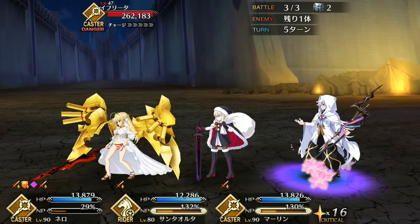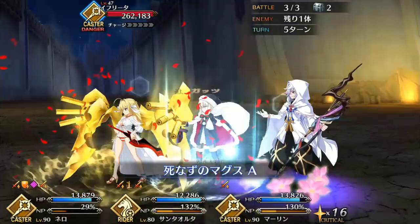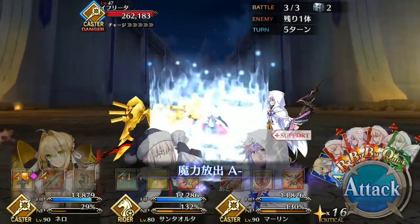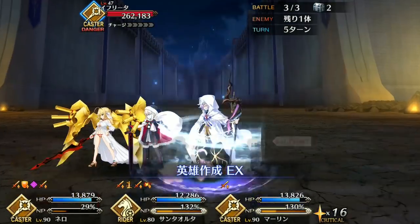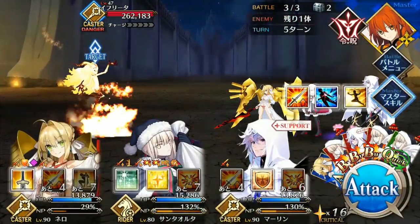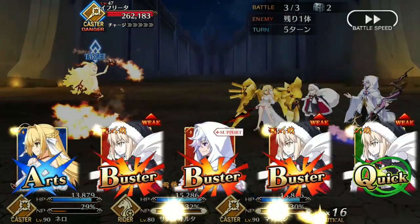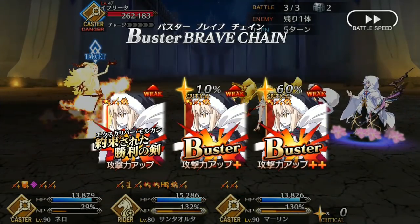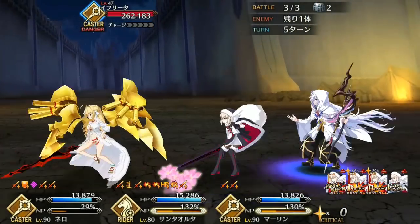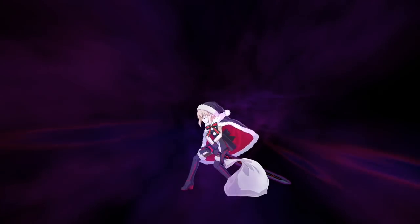There's a lot of power in the Rider class, and Santa Alter easily has one of the best Noble Phantasms in the game right now. She'll make a great go-to Rider for anyone who needs a Farming or Boss Killing Rider and doesn't have Anne and Mary, Drake, or both. But she really needs something a little bit more than her Noble Phantasm to stick out, since she can't rely on the off-the-chart stats that her Saber counterpart has.